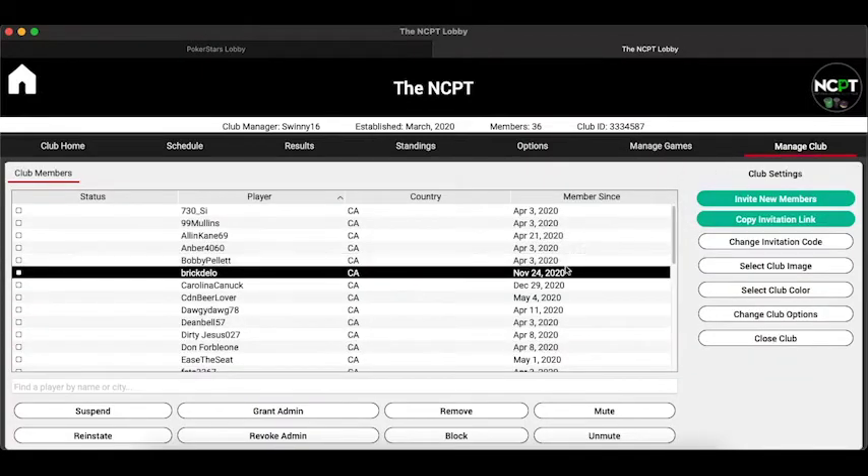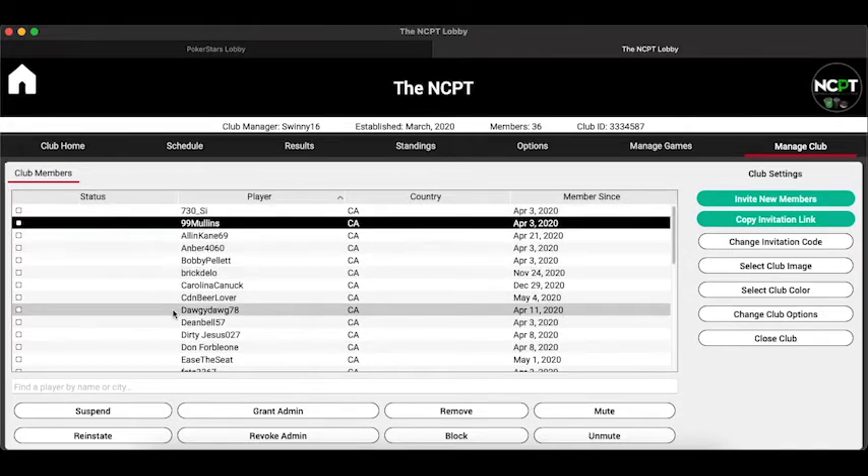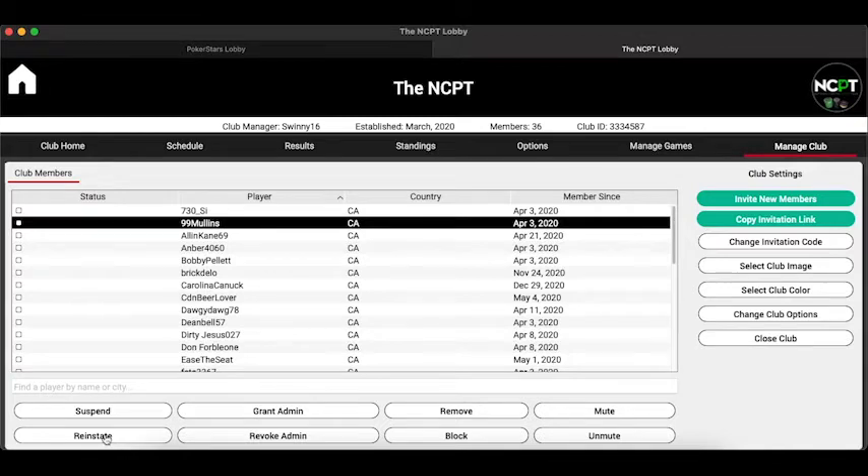The final button is Manage Club, a very useful tool for club administrators. It gives you a lot of options for handling members. If a player is acting unfriendly or wasn't supposed to be in the league — maybe someone else gave them the passcode — you can suspend them, and reinstate them if it was a mistake. You can also grant someone administrative rights so they can help create tournaments and manage the club, so not all responsibility falls on one person. The invite new members button shows all the club information you can send by email — just click copy and paste it into an email to send to people you want to invite.